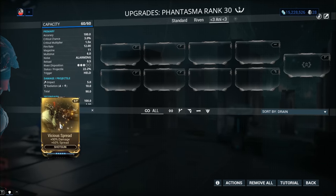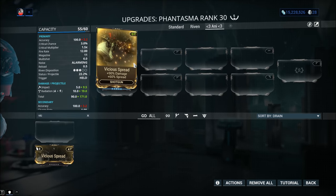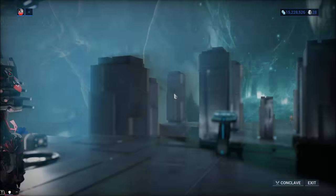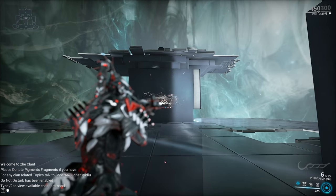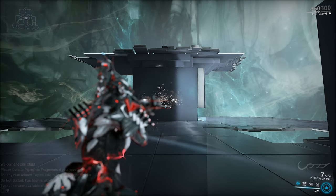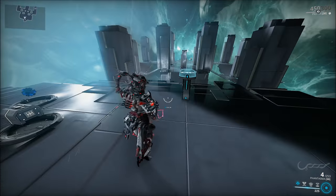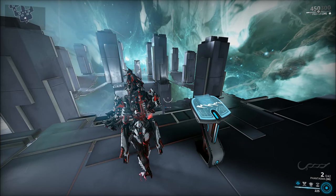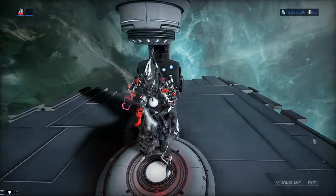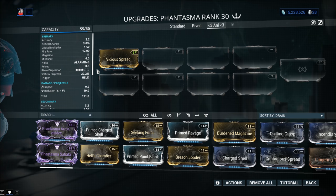Accuracy is 100 — fantastic. Now, Vicious Spread reduces the accuracy to 3.2. It's a complex discussion as to why that's the case, but trust me, it works as intended. The problem is what it does to the primary fire mode — it becomes a frontal broom, spraying all over the place. With multi-shot it goes all over the place too, though it doesn't really affect the bomblets. You still get five bomblets from secondary fire regardless of whether you quick-tap or fully charge.